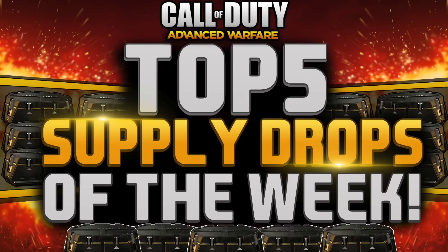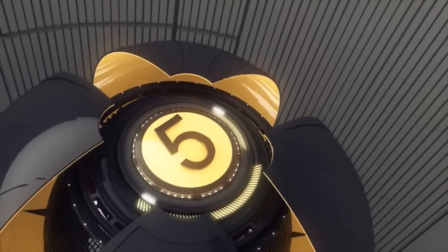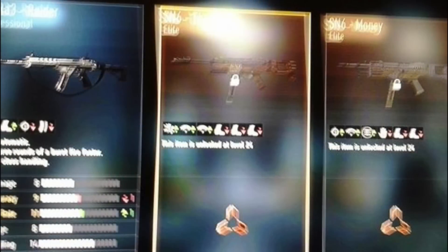Starting off in 5th place, we have a player called Logan Heath. What he gets in the supply drop is quite nice — he gets an SN6 Money as well as an SN6 Third, so basically he's getting two elites in one supply drop. He also gets a professional HBR A3 Radar. Getting two of the same elite variations in one drop is absolutely amazing. Logan Heath, 5th place, well deserved.